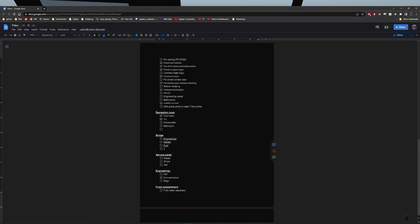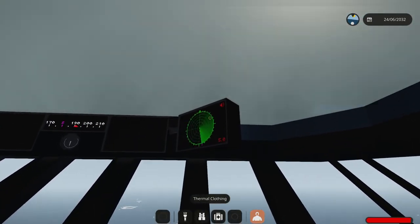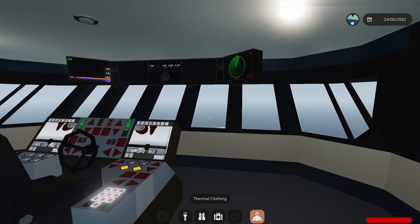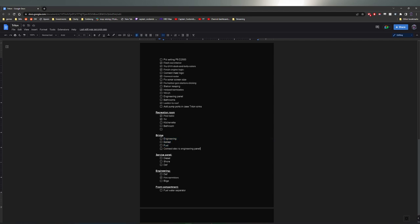Let's see - bridge, engineering service panel. Connect electricity to engineering panel. Windows is doing that annoying sticky keys thing where it beeps at me. Actually, let me check - it might be the radar. Let me see if we have a ping. I don't know - it was probably sticky keys, Windows being annoying. We need to connect electricity to the engineering panel. There's a typo - 'water lie' - that needs to be fixed.